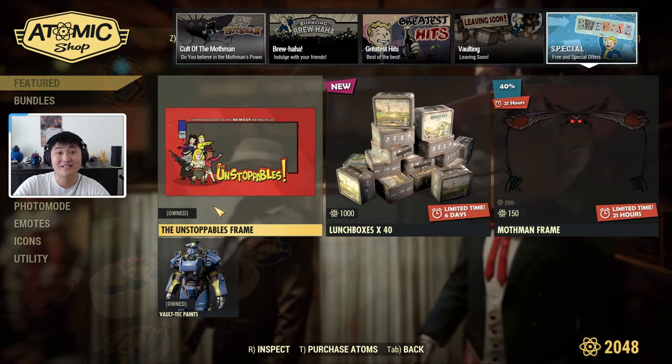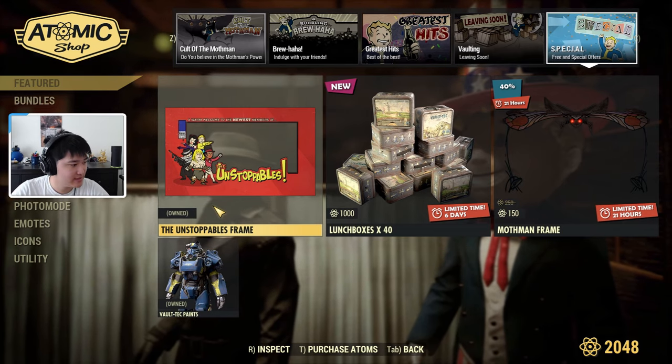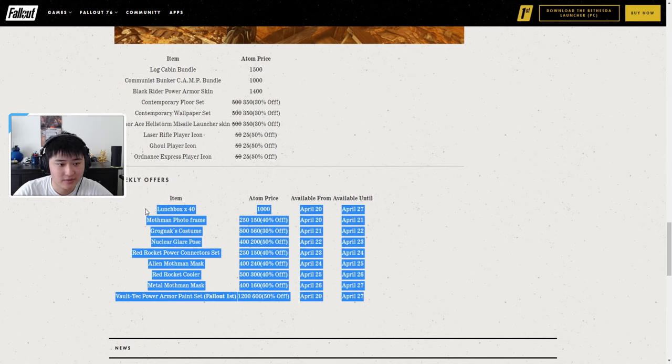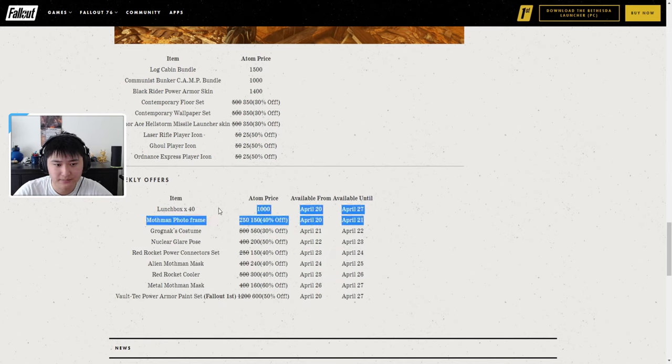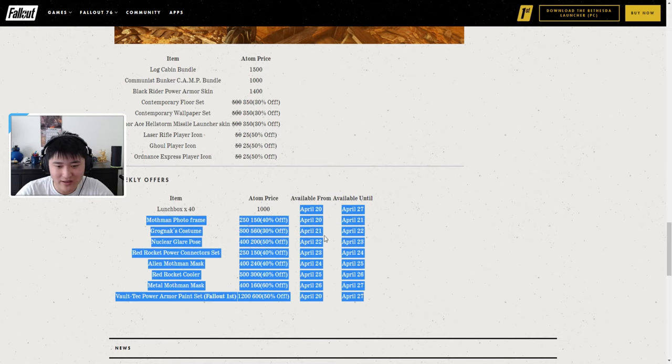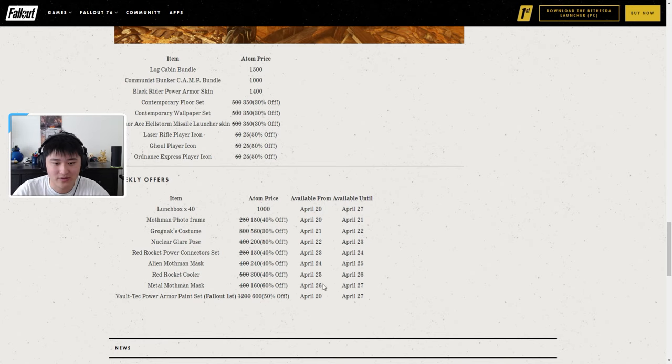Let me check if there are staggered releases on the website. Right now we have everything up to the Mothman frame in the shop, but tomorrow there will be a Gragnarok costume, then a Nuclear Glare pose, a Red Rocket power connector set, an Alien Mothman mask, the Red Rocket cooler, a Metal Mothman mask, and then the Volt-Tec power armor paint set which is Fallout First only. Check in every day until the 26th to see the staggered releases if you're interested.